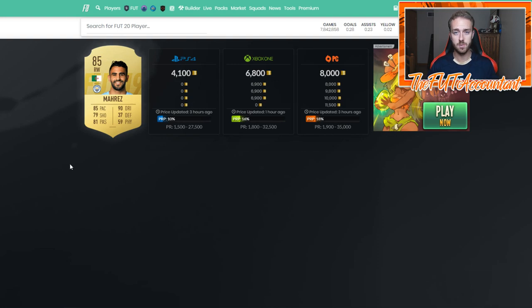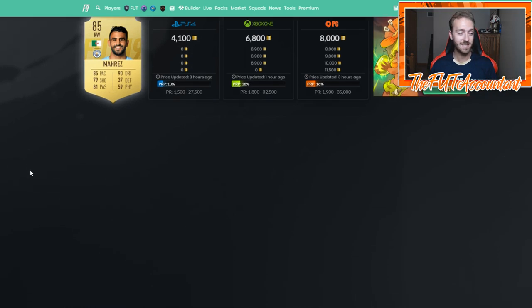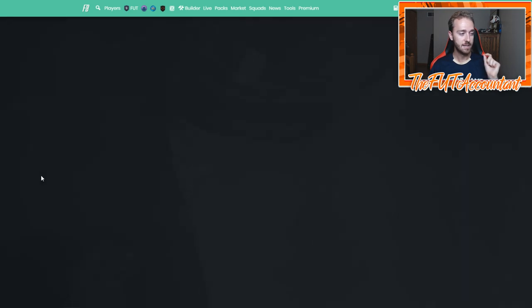You're assuming some risk when you invest in these non-confirmed cards. If Ndombele does not get a Ones to Watch, you're going to see a lot of panic selling — you'll probably lose some coins because people who invested alongside you will all be selling at once when they realize he's not getting a Ones to Watch.